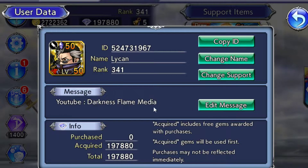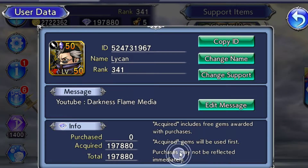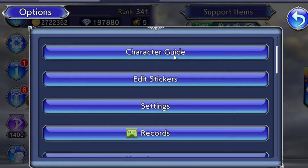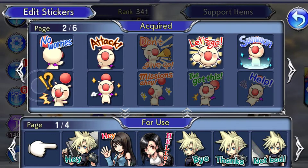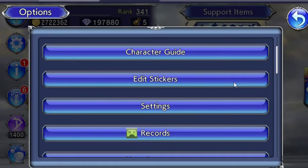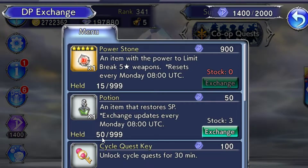You can click here and edit your message — mine is my YouTube channel obviously. It also shows your acquired gems. You can click here to look at characters and edit the stickers you have. You're probably only going to have the Kupo ones to start.